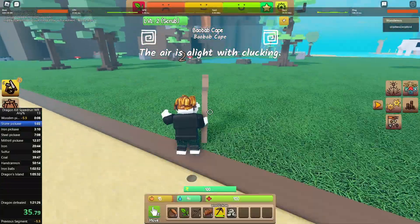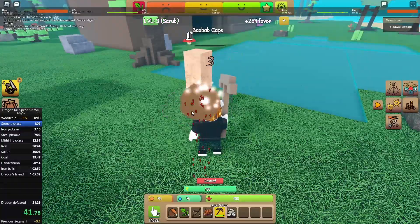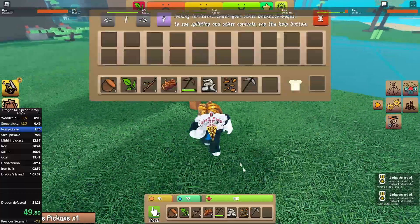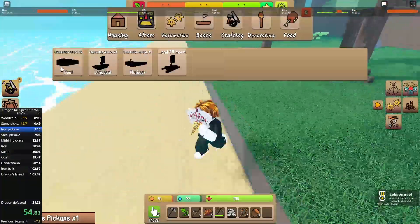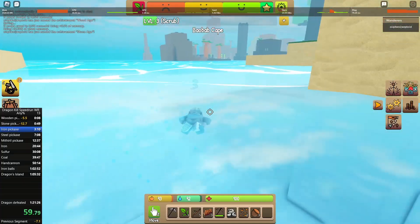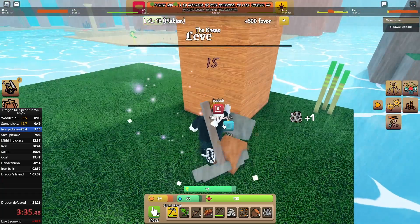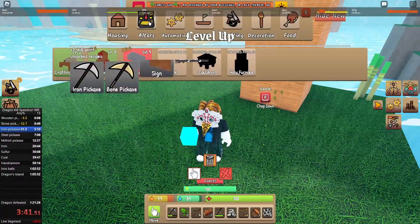I started by mining some minerals, as I'll need to make a furnace later in the speedrun — I need iron to do basically everything. I crafted a stone pickaxe and went to the mine to mine some minerals. I did a small cut, so as you can see I'm now at the mine just mining some minerals, which gives a ton of EXP.